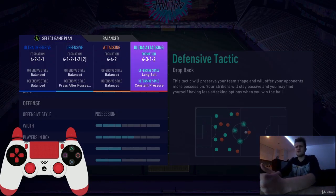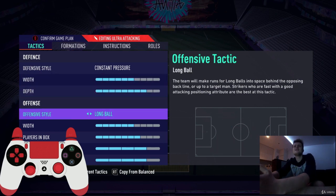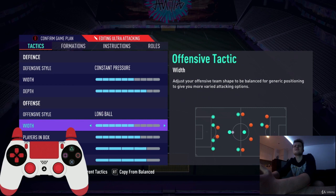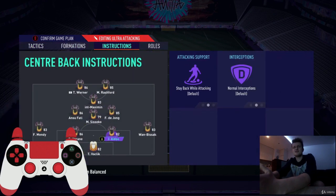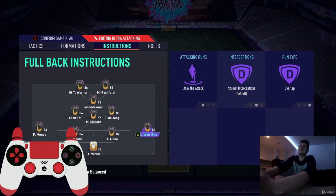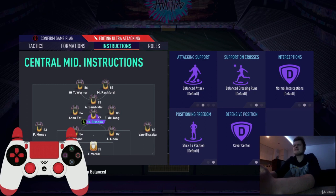The last formation is 4-3-1-2, used after minute 80 when losing. It's a very offensive tactic — easy to score many goals but also easy to concede, so only use it when losing after minute 80. Defensive style: constant pressure, width 6, depth 8. Offensive style: long ball, width 6, players in box 7, corners 4, free kicks 4. Instructions: center backs — no changes. Both full-backs — join the attack and overlap. Central defensive midfielder — balanced attack, cover center.